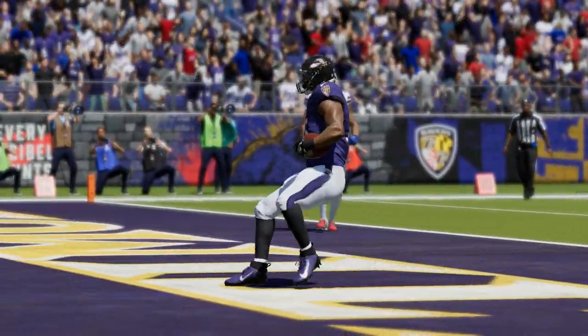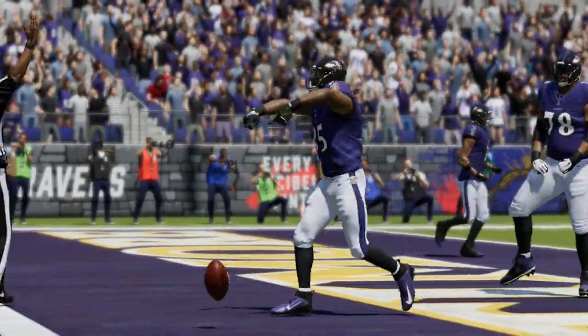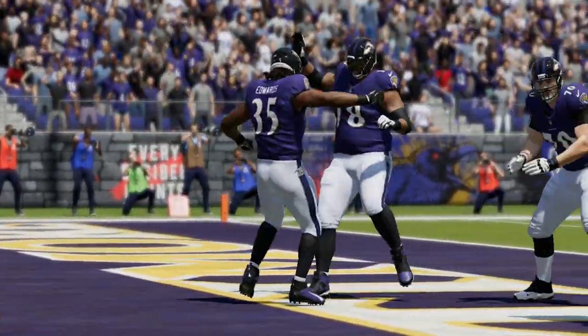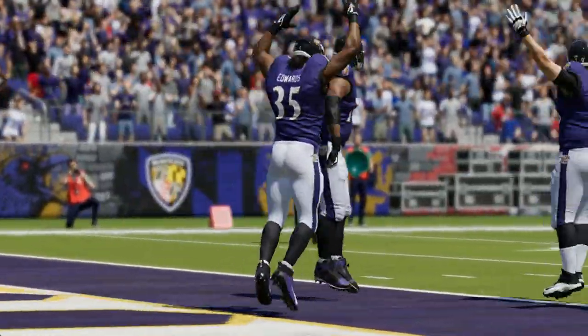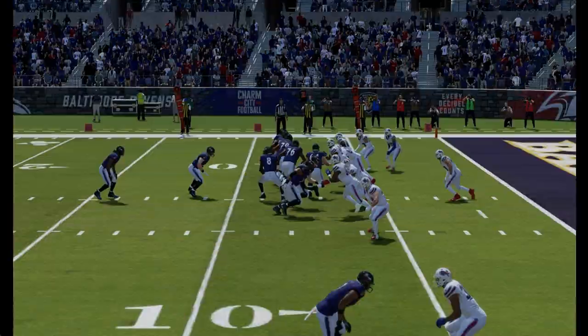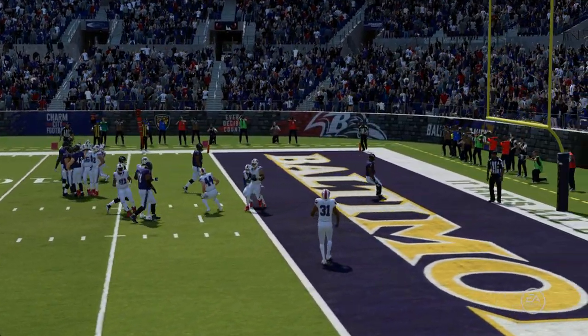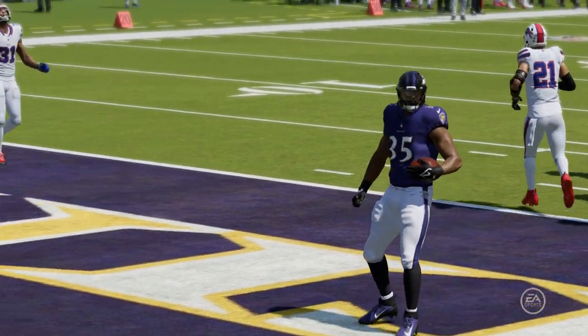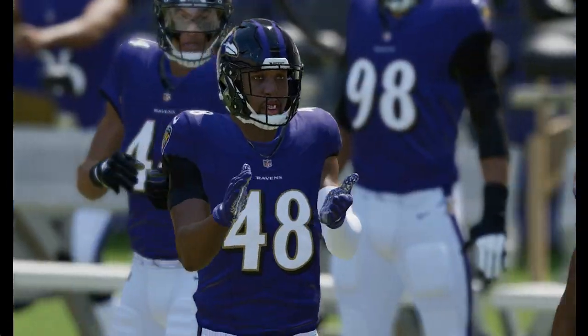Jackson going to give this one to Edwards — and he is into the end zone for a Baltimore touchdown! Gus Edwards taking it in from seven yards away. The Ravens take the early turnover and convert it into an opening touchdown. Was that an I-formation play that was just run there? Little old school I — how about that?